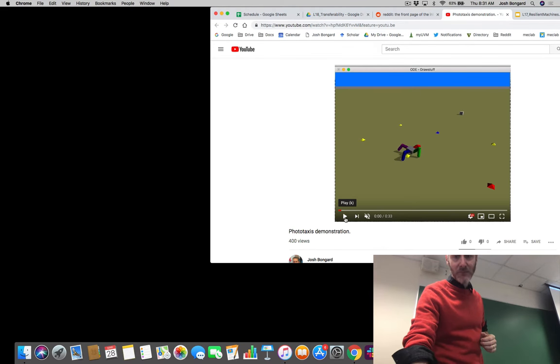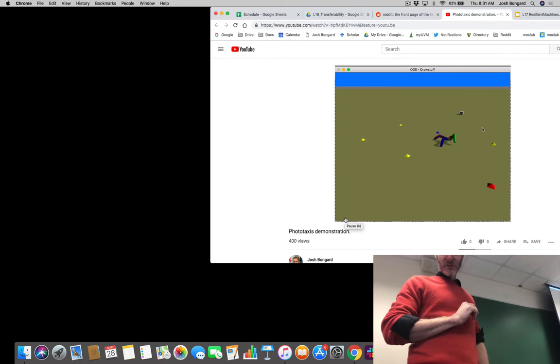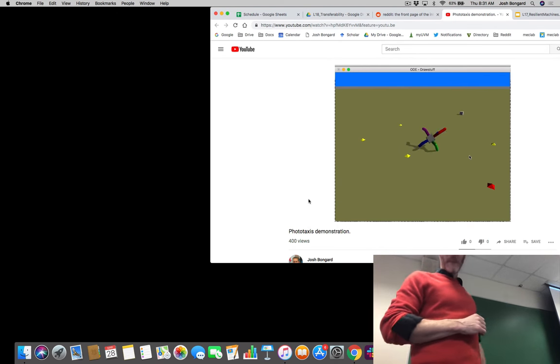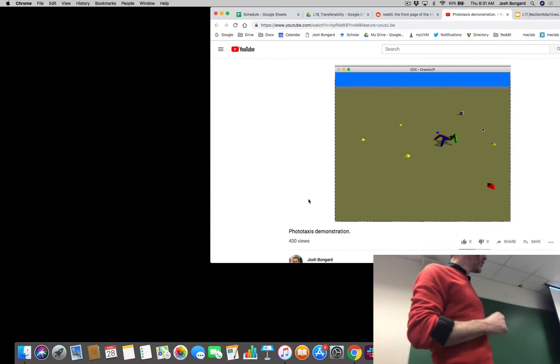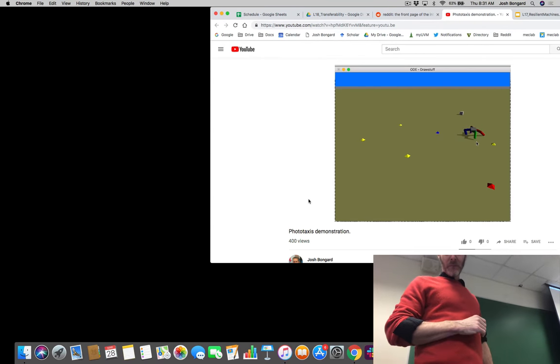The other reason that it is the end of the beginning is that it is extremely hard to achieve the behavior that's required in the 10th assignment, which is phototaxis. Here's my best attempt. What you're watching is the same controller being evaluated four times. The light source is the small cube in front of the robot, and it is moving more or less towards the cube.